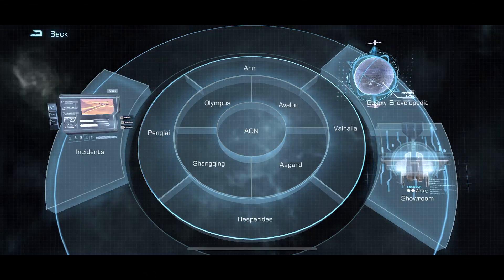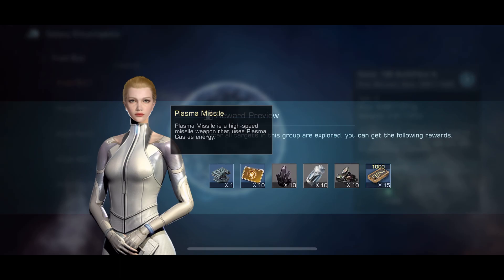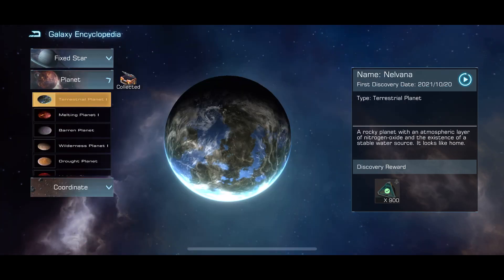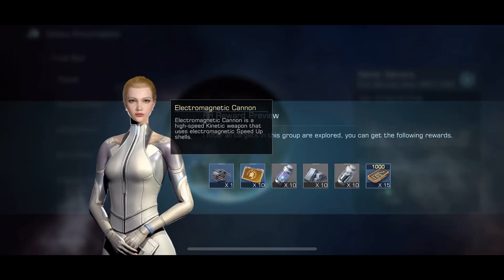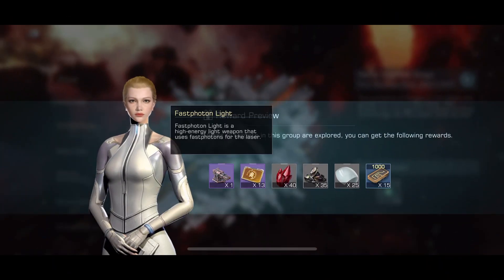Welcome Commander! In this Infinite Galaxy video I'm going to show a fast way how to find planets in the newly introduced Galaxy Encyclopedia. Plenty of rewards can be earned by just discovering fixed stars, planets and other objectives.